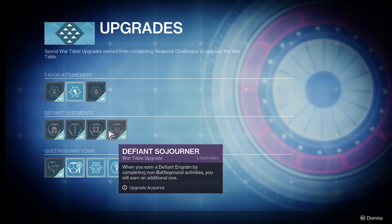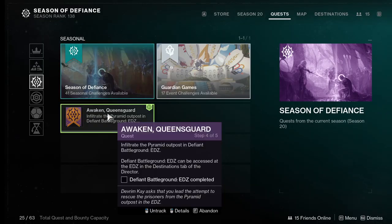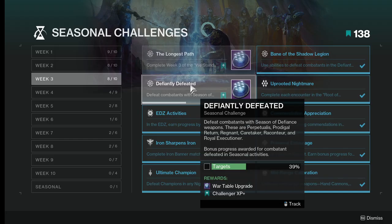Before we farm, you'll want to make sure you buy the defiant sojourner upgrade, which gives you double the defiant engram drops for every activity. You'll need wartable upgrades to buy this, which you can get from seasonal quests and seasonal challenges.